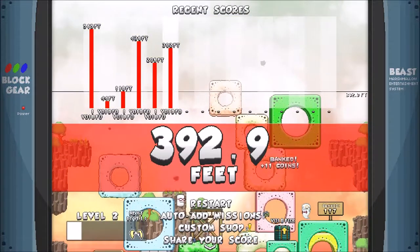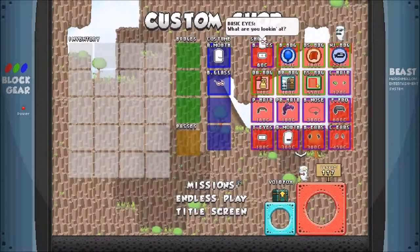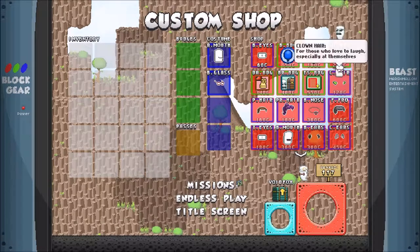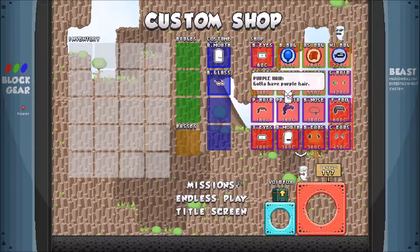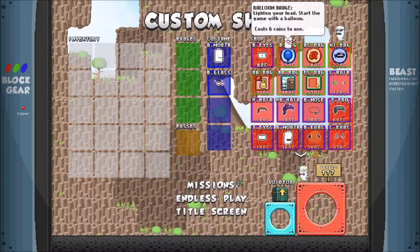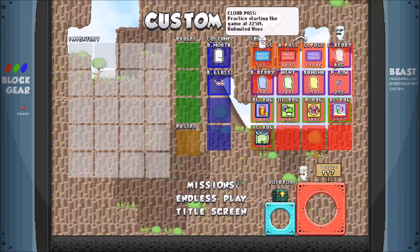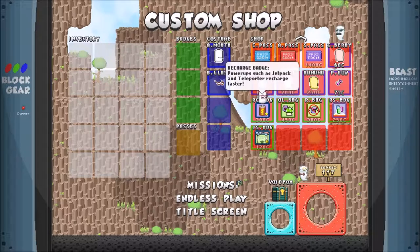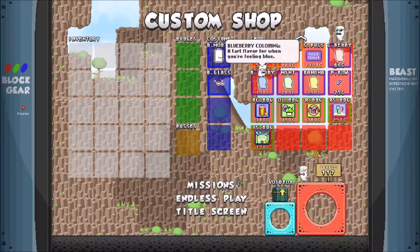Let's go check out the custom shop. It's saying three — is it three new items? It doesn't really tell you what's new. I could buy eyes, but I'm not going to. Do I have enough for a badge? Almost. Job Seeker badge — I could get one of those at some point. I could buy a pretty little bow. No, I'm gonna save my money.